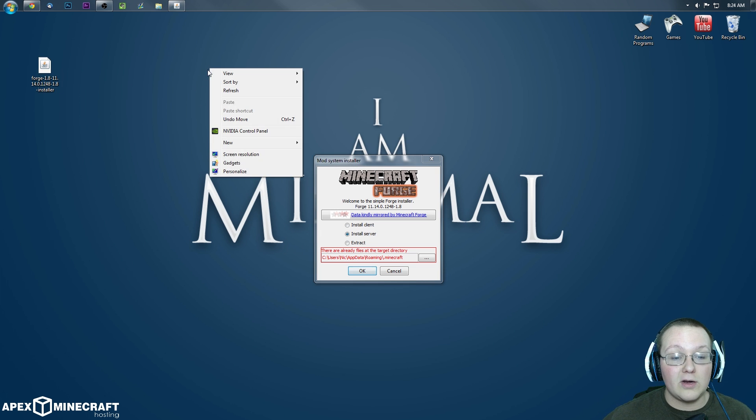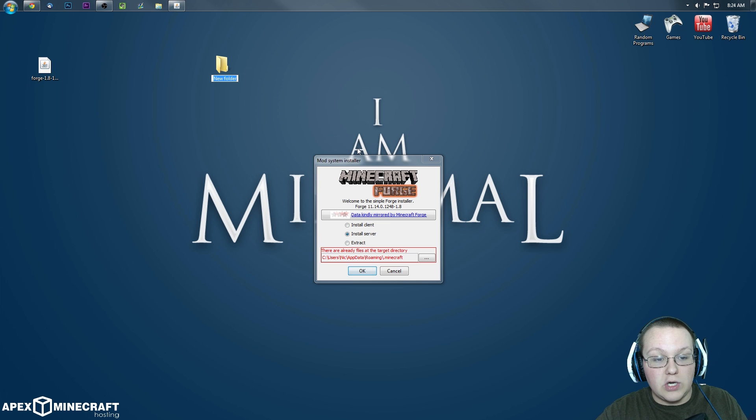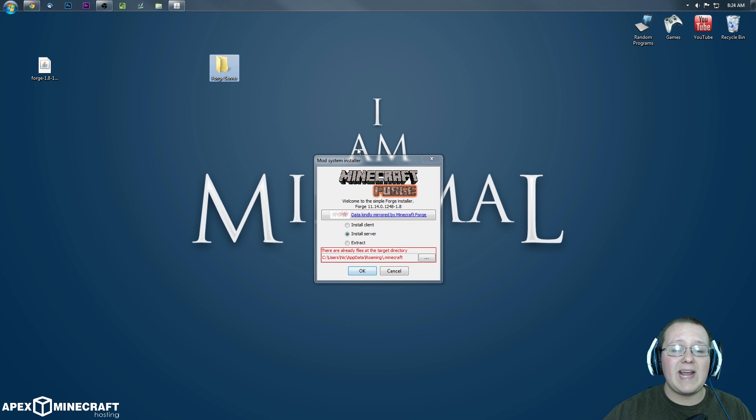First, right-click on your desktop and create a new folder entitled 'Forge Server'. You can actually name this whatever you want — Forge Server, 1.8 Server, 1.8 Mod Server, Forge Server 1.8. It doesn't matter what you title the folder. Just name the folder and put it on your desktop.